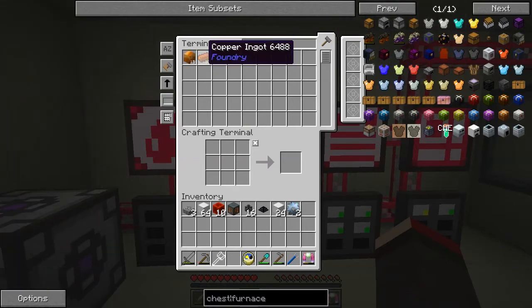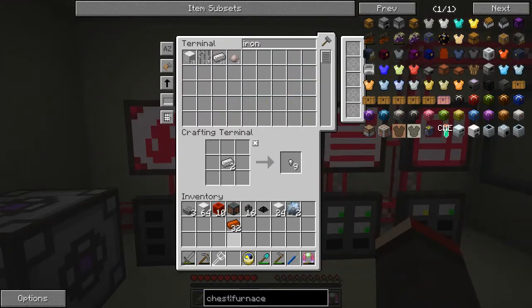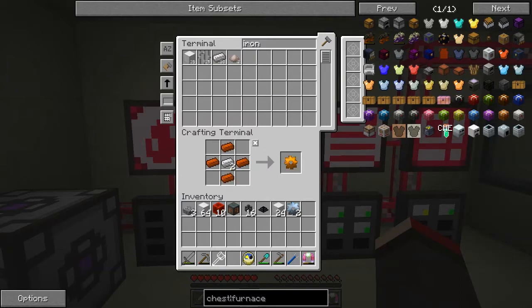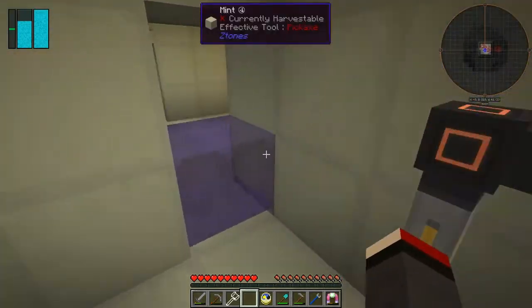I've got lots of that. What we wanted was a copper gear, and we need iron as well. I suspect this recipe will work for copper too - I'm not 100% sure to be honest. We want two of those.